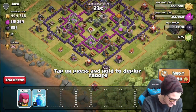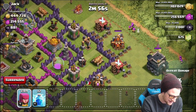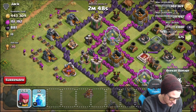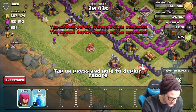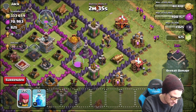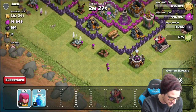Look at this base — he's got a lot of stuff on the outside. I don't think any of these mortars are going to be in range so I'm not going to worry about dropping lightning spells. We're going to deploy a little heavier on this side so we can get in to that dark elixir drill — that's going to be clutch for us. There's another dark elixir drill right here so we'll deploy pretty heavily here too.